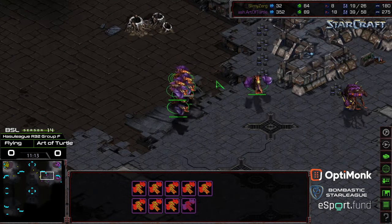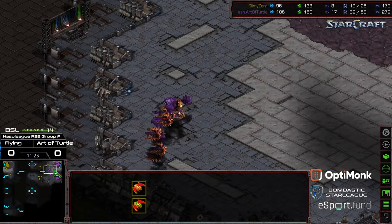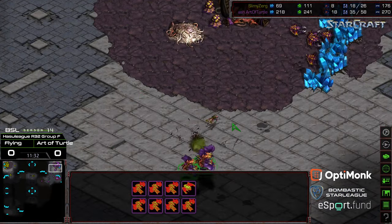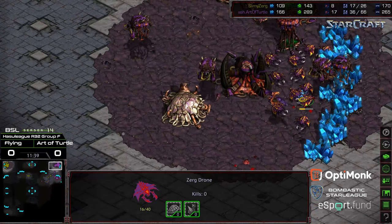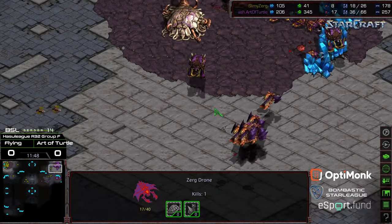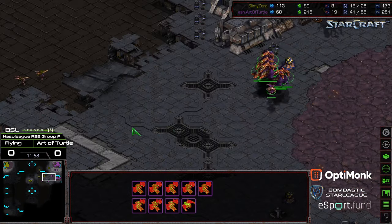Art of Turtle has grown what I'm going to call an indomitable air fleet. He's mining his second gas, which is the big advantage you want out of that second hatchery. More Scourge floating up — the Mutalisks going to engage the Scourge first. Taking a hit right there. Two Zerglings running up, a third hatchery being dropped. The gas being interrupted, the drone getting in on the fight. The economic lead just growing and growing for Art of Turtle. The Zerglings trying to engage at the natural expansion — still having trouble. More Scourge flying in, but because it's not simultaneous, it's been a little bit off tempo for Flying. He hasn't really been able to disrupt Art of Turtle.